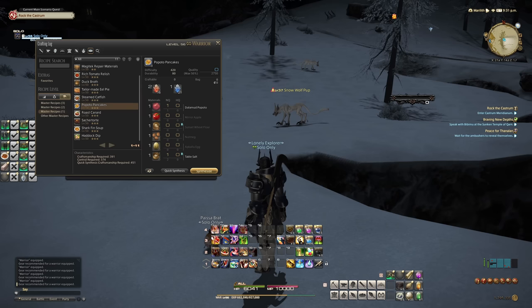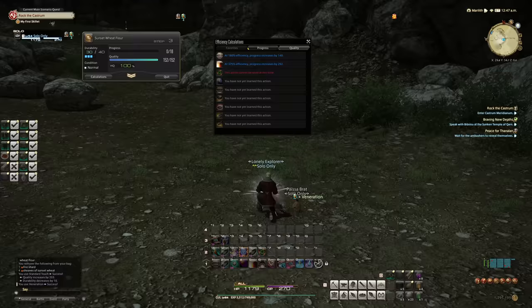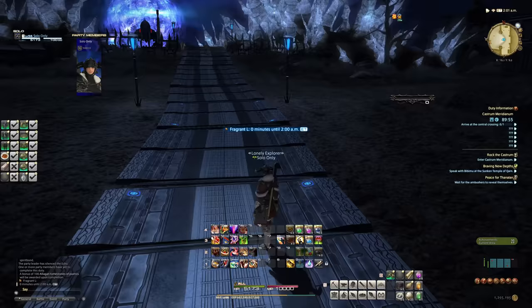The last thing on our Castrum checklist, aside from completionist masterwork books, was a new food buff — Popoto Pancakes. We gathered Mirror Apples, Nutmeg, Sunset Wheat, Apkalo Eggs, and Wheat Flour to make them. Upgrades finished and Silence Echo turned on, we're finally back in Castrum. Wait — Fragrant Logs — we're gonna have to get out of here.